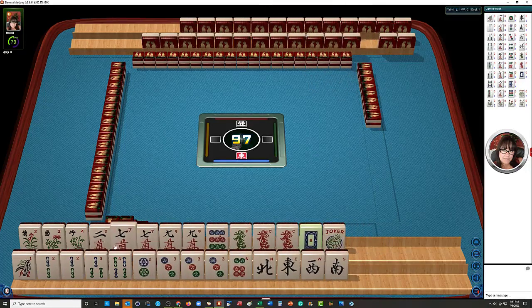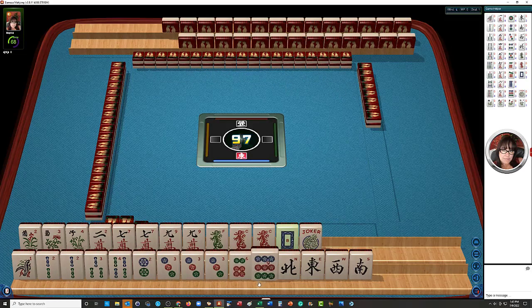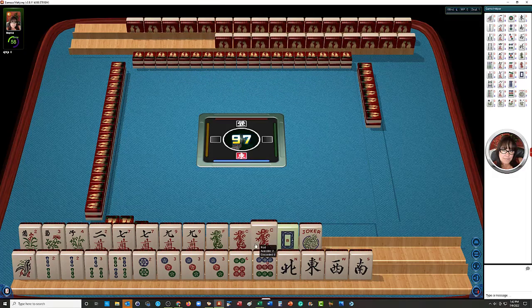We have 2, 7, 9 in Cracks, pair of 7s, pair of 9s. We have 1, 2, 3, 4 in Bams, pair of 2s. We have 2, 3, 6, 9 in Dots, pung of 3s. We have green, red, and white dragons, pair of reds, and then we have some singles. We have three flowers and a joker.